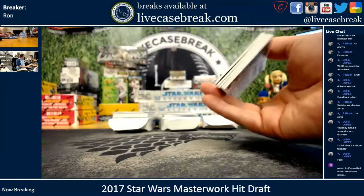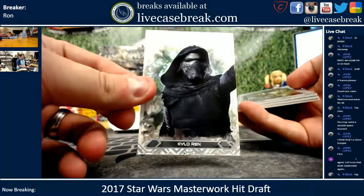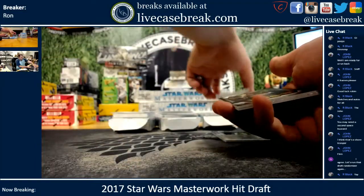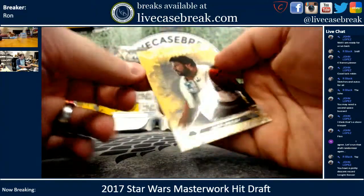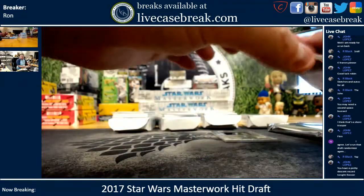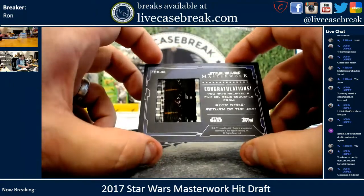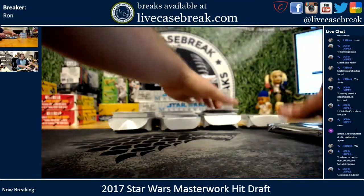I think it's my first Finn auto in general — it's a good box. We've got Kylo Ren, we've got a silver C-3PO that's out of 565. Let's run that randomizer again. Fulcrum's crucial role, we got a gold Snap Wexley — that is 10 out of 25 — and then we've got a film cell relic, Star Wars Return of the Jedi, indoor battle number 36. Last pack.